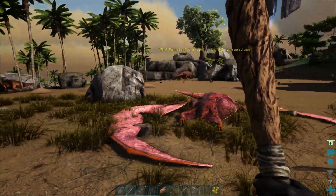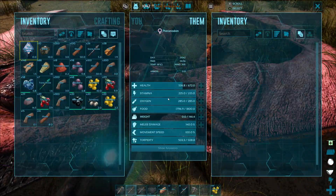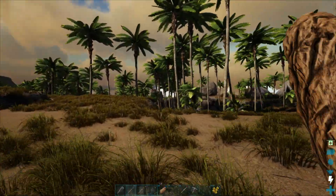You can only do that with the lower level Pteranodons, and then simply keep it asleep with your Narco berries. Stick your meat on it, sit with it, and you have yourself a Pteranodon tamed.